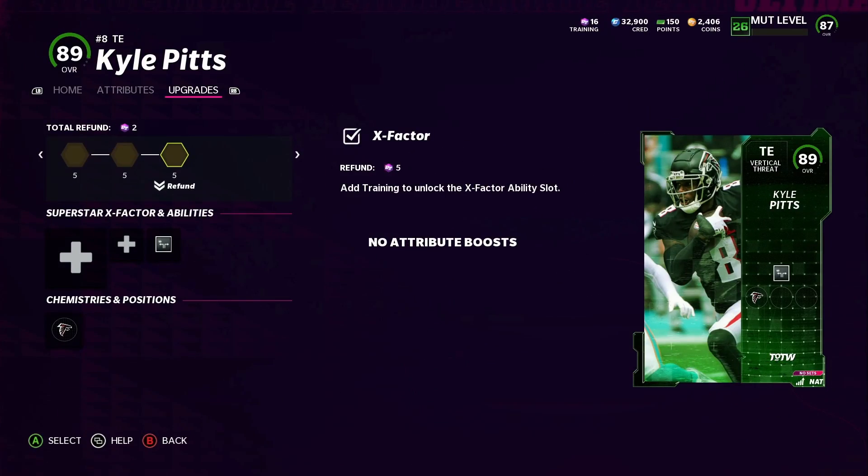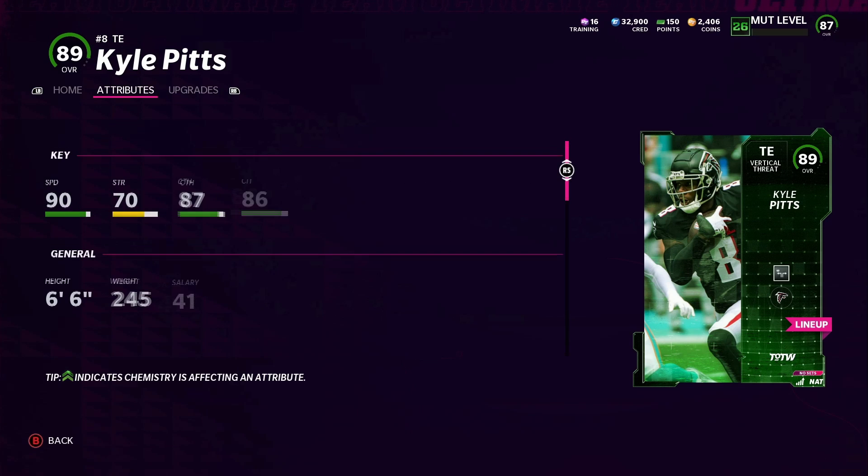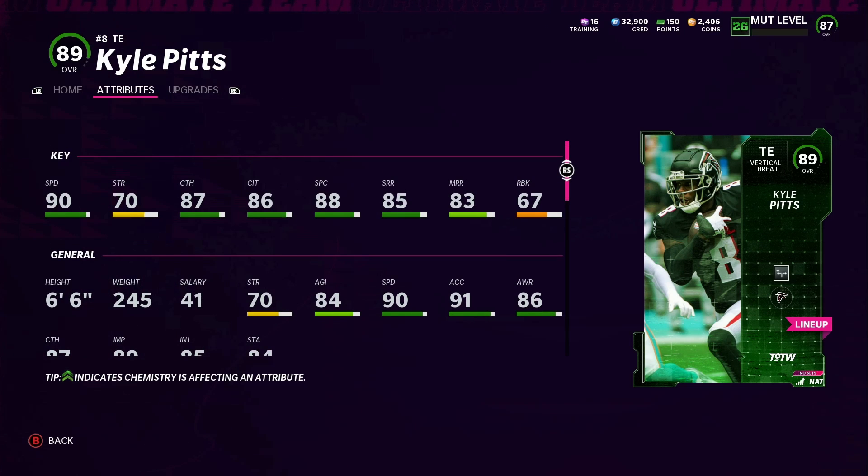The second one is Kyle Pitts. He has been a beast in solo challenges — just used him a little, but the stats couldn't be better. 6'6", 245, 90 speed, and with decent route running, he's obviously just going to be a great tight end.